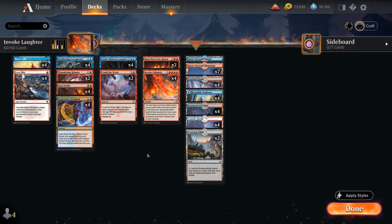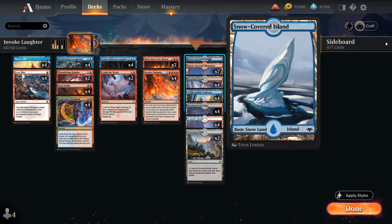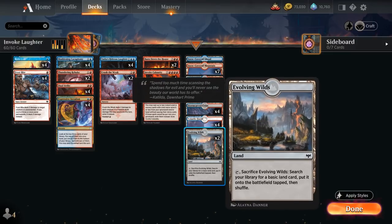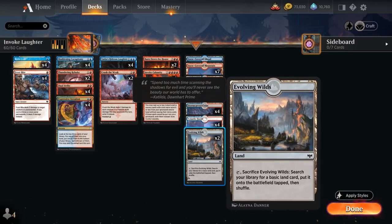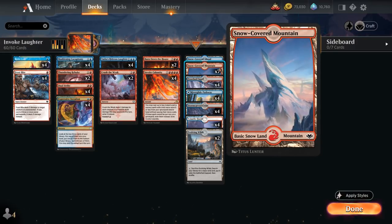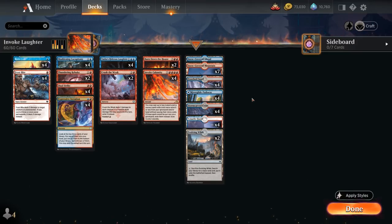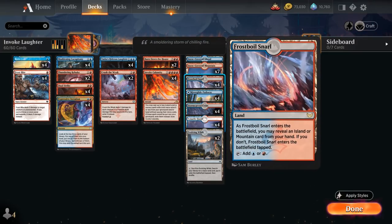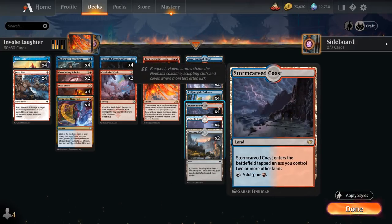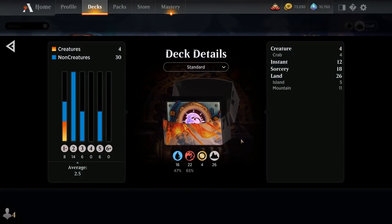The mana base needs to support a quadruple-red card on turn 5, which isn't easy, so we only have 1 Snow-Covered Island alongside only 2 copies of Evolving Wilds despite being synergistic with Ruined Crab. Then 7 Snow-Covered Mountains, Volatile Fjord for blue and red, and a host of dual lands with the Snarl, the Pathway, and a Stormcarved Coast. That's our deck — now let's jump into some games.